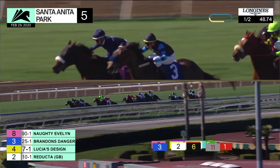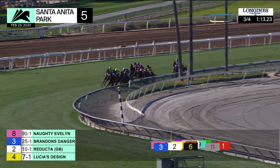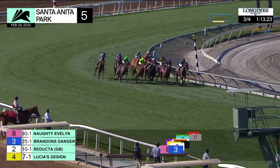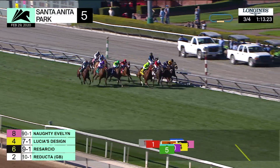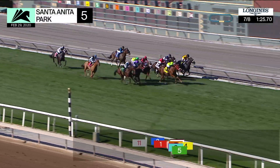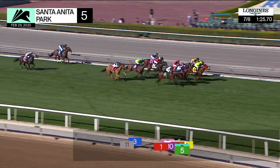The field is approaching the quarter pole. It's Naughty Evelyn on the outside putting her head in front. Brandon's Danger at the rail is next. Just behind them, Lucia's Design has a clear shot at them. Rosarcio is looking for room one from the rail, and also Reducta is in the firing line. On the extreme outside, Looking to Get Even has a clear shot and is absolutely crushing on the outside. Lucia's Design between them, Dipping In.